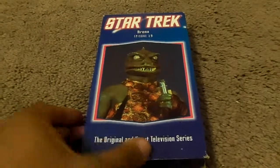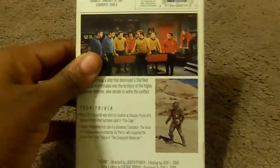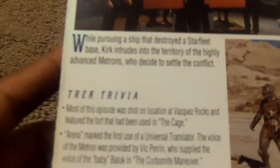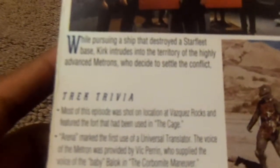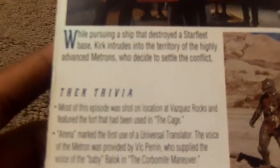Let's take a look at the tape. Here's the Arena — in this original and uncut television series, the original NBC broadcast. Here's the Gorn: the front, the spine, the other spine, the top, and the back.